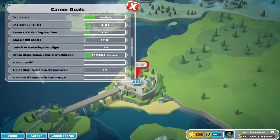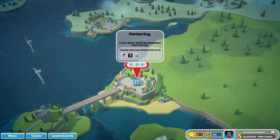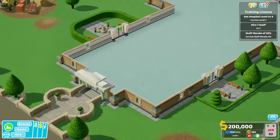Let's see if we have any kudos — nope, we got all our kudos. Without further ado, let's get started with Fluttering. Staff development: to get the most out of our staff we'll need to train and promote them. When someone has gained enough experience and training they'll be ready for promotion — their skills increase and they can learn a new qualification.